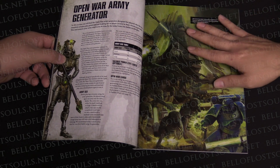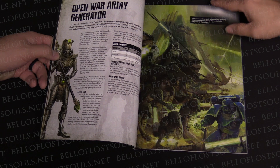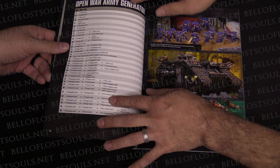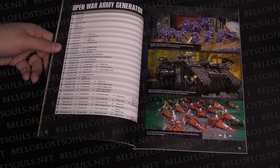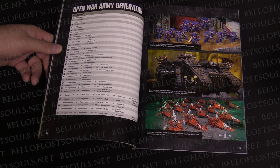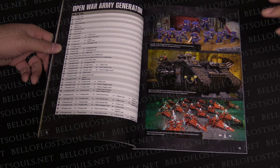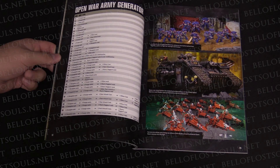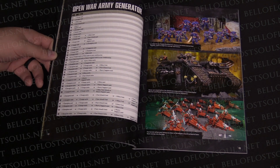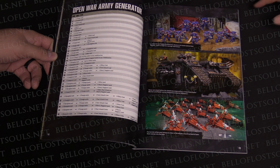The Open War Army Generator is a really funky concept. If you and your opponent want to, there are tables where you can use dice to completely randomize your opposing forces. You basically use the chart to say 'I can defeat you with my randomized Necrons — what do you want, Blood Angels?' You both roll and end up with specific types of units to build your army — it's a challenge mode way of playing.